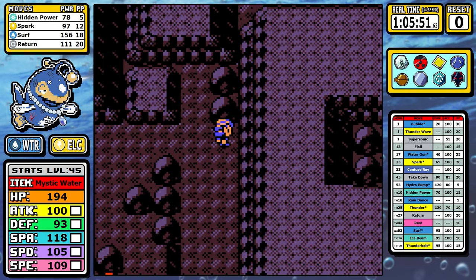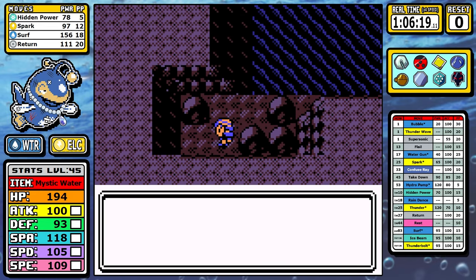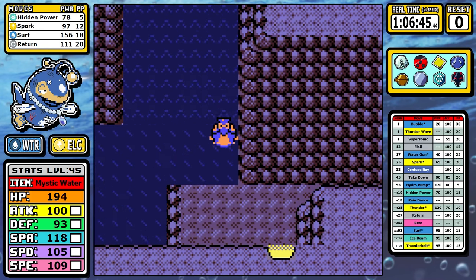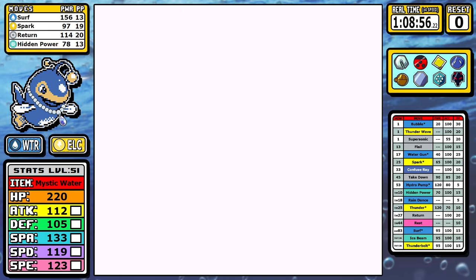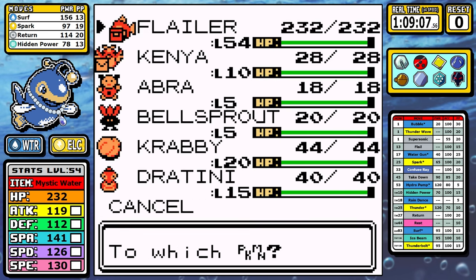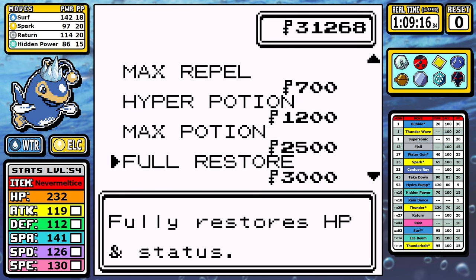Before the Elite Four I do some preparation — this run hasn't been the fastest but it's been clean. I grab some rare candies: a quick one in the Whirl Islands, one up at Mount Mortar up the waterfall, and the last one east of New Bark before trekking to Victory Road. As for the final rival fight, there's nothing worth looking at. I have seven rare candies and I'll use all of them to get to level 54 — 53 was the original goal but I messed up my experience earlier, so it is what it is.